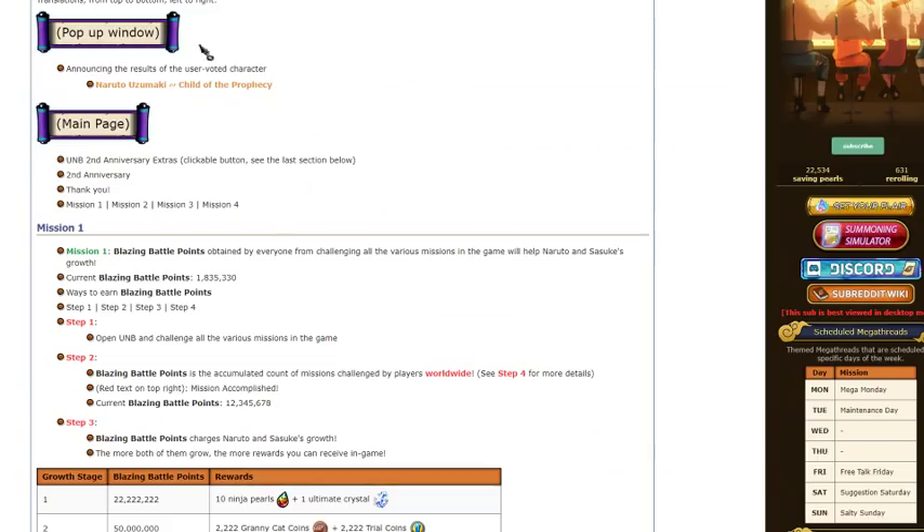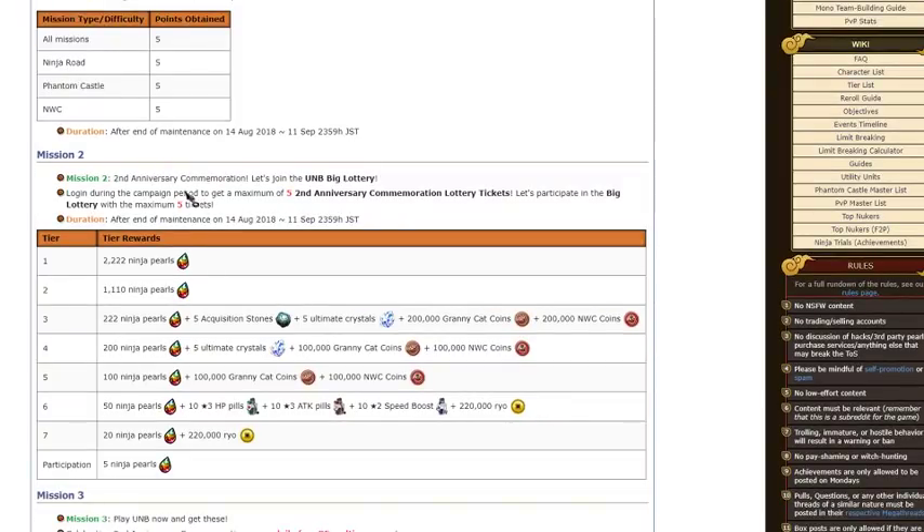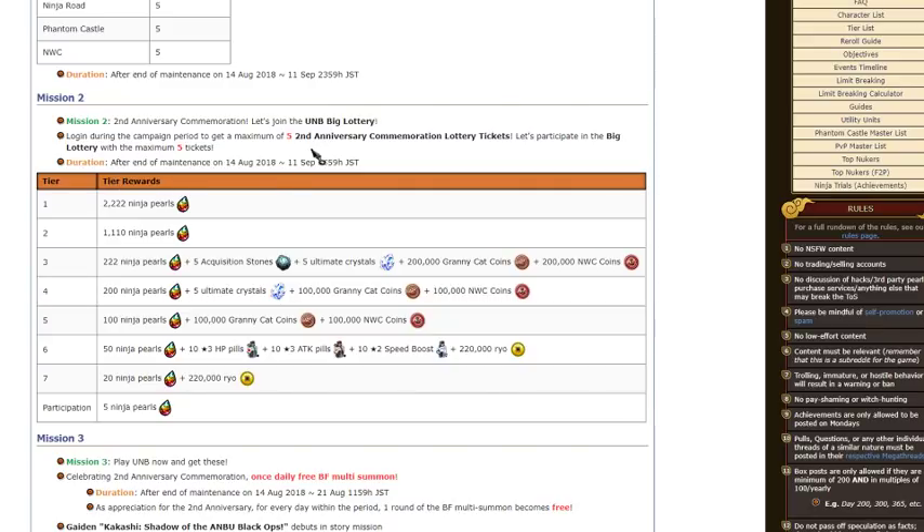Now we're talking about the lottery. Second anniversary commemoration — let's join the Ultimate Ninja Blazing Big Lottery. Log in during the campaign period to get a maximum of five second anniversary commemorative lottery tickets. This runs after maintenance on July 14th through September 11th. First place gets 2,000 plus Ninja Pearls. Second place gets 1,000 plus. Third place gets 200 Pearls, 5 Acquisition Stones, 5 Ultimate Crystals, 200,000 Granny Cat points, and 200,000 Ninja World Clash points. Fourth place gets various coin rewards. Fifth place gets 100,000 across three categories.